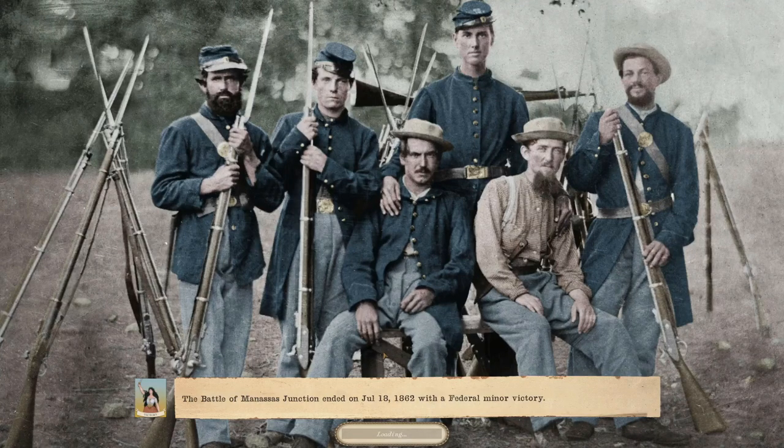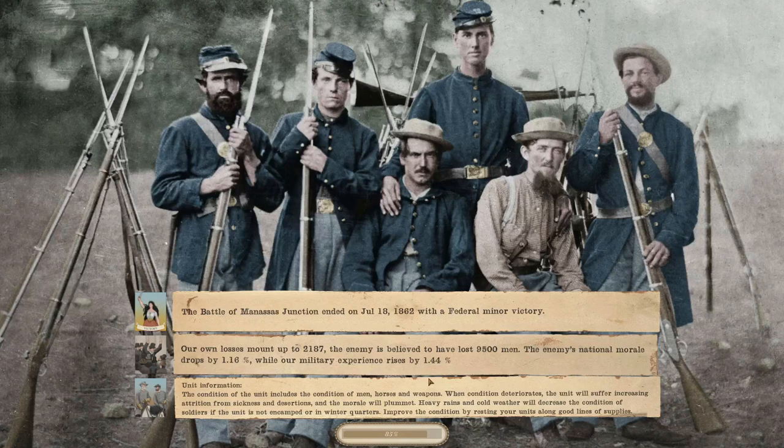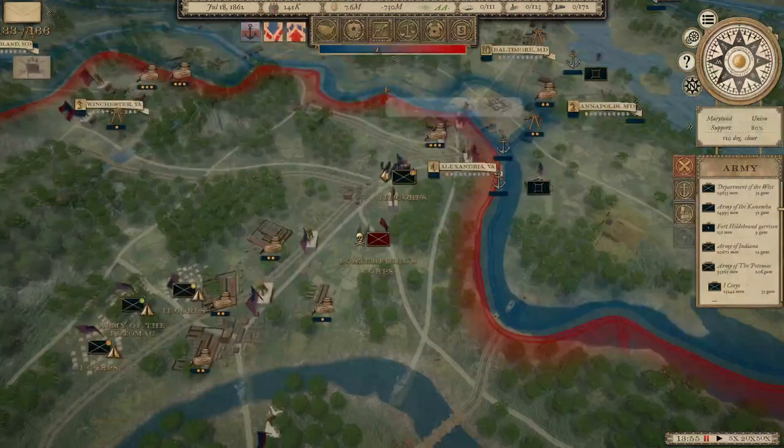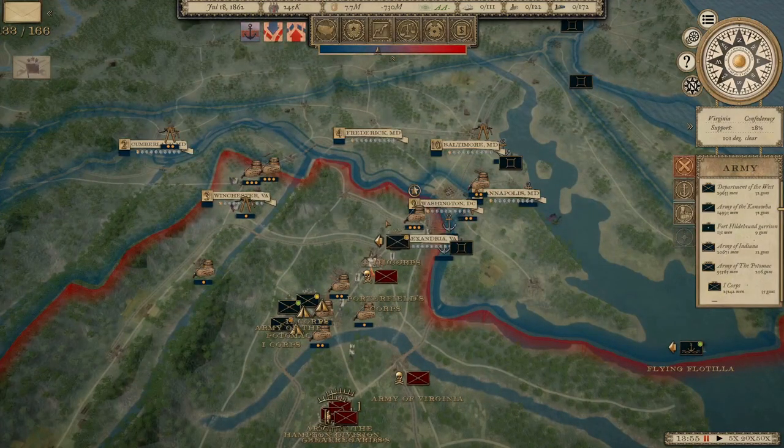2,200 casualties inflicting an estimated 9,500 on the enemy — it's a minor Federal victory, but more importantly it keeps the door to Washington closed. If I had lost that battle, it would have opened Washington for that Confederate Corps since those units coming down from Washington were the only thing standing between them and the city. We do need to beef up Washington's defenses — it was the most fortified city on earth during the Civil War, ringed with forts, and the Confederates never really seriously tried to take it with a major army. We need to make sure there's a deterrent there. I'll wrap up this episode and record a private Patreon video later so patrons can see exactly where their brigades and divisions are in the various armies. Thanks for watching.